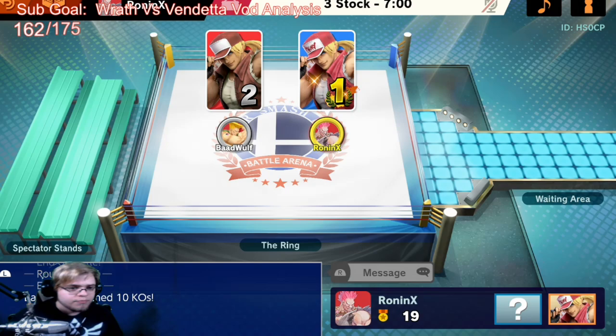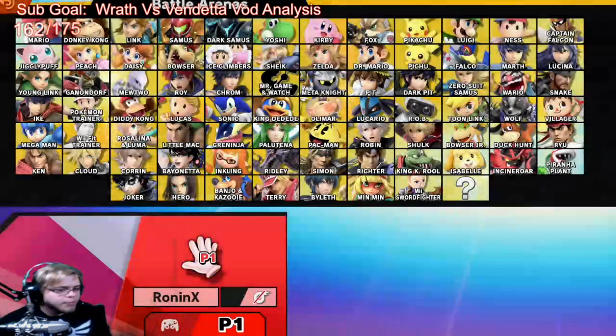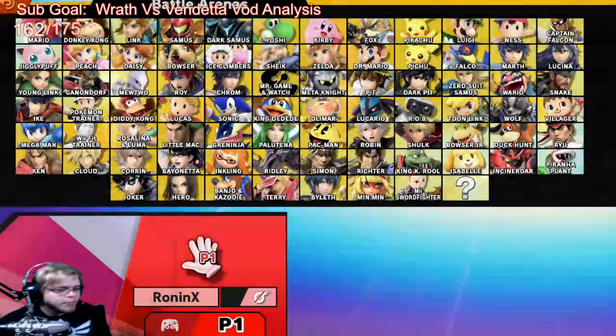If you start abusing how committed those jumps are, they're going to get completely waxed. When they start getting impatient and stop wanting to play neutral — which most Kens suck at anyway — you can take advantage of Ken's really bad committal options in disadvantage and getting off ledge. You can literally just make them come to you in an aggressive way, because you're still putting on the pressure. You don't want to necessarily camp — you just want to be safe. Space your stuff, make him come to you, and make him commit.